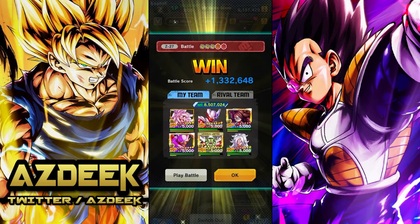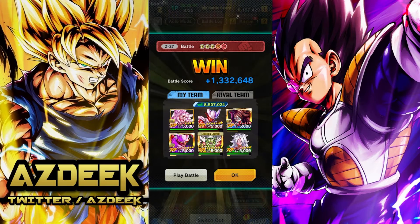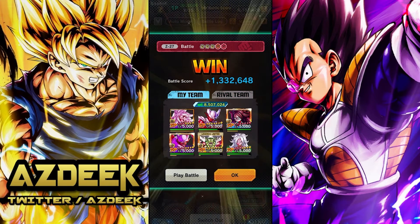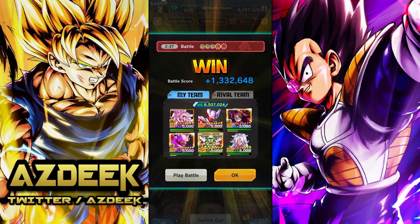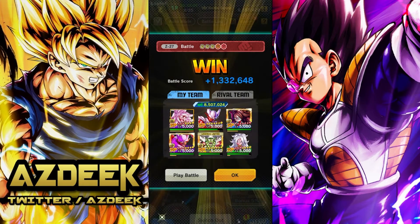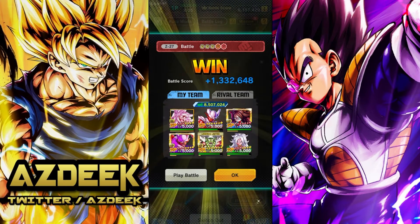This team actually works so damn well together. You can see my Janemba slowly healing up right here. 1.3 million points. We were able to get the full kill. A special thing that really happens with this team is that red Janemba can stun someone, purple Janemba can eat a blast card, and green 21 can stun someone. So there will be a lot of times where just straight up three attacks get nullified in one turn, and that gives you the leverage to completely sail through the entire fight.